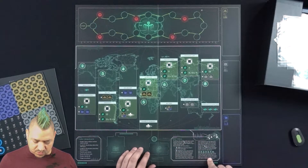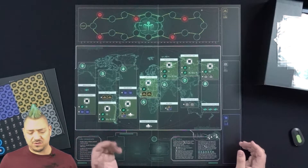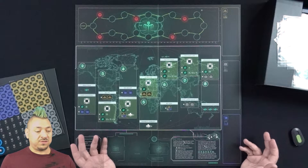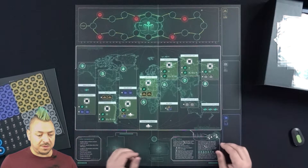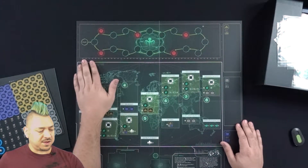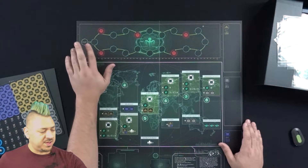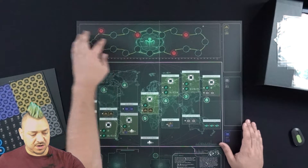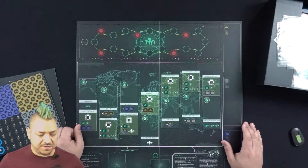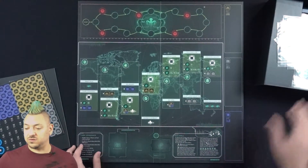And the 007 roll — I believe that's going to be basically between turns or after your turn — dice rolled for how 007 infiltrates and messes up your plans. There's also this diagram at the top. I'm guessing all of your Spectre tokens start there and you go all the way around, though I'm not sure if that's how you end the game.